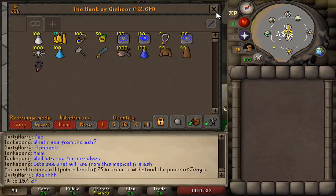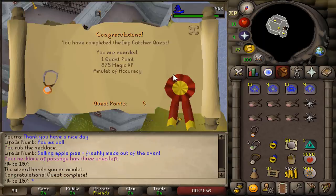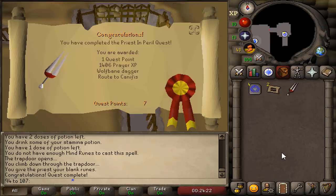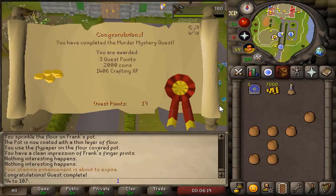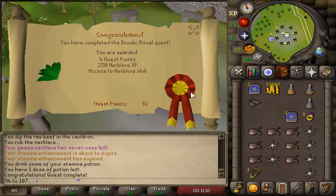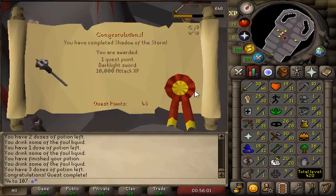The best thing to do when you are starting a new account is to do plenty of quests. Restless Ghost completed. Ernest the Chicken completed. Imp Catcher completed. Priest in Peril completed. Waterfall Quest completed. Cook's Assistant completed. Murder Mystery completed. Witch's House completed. And many more quests completed as part of the Recipe for Disaster grind.